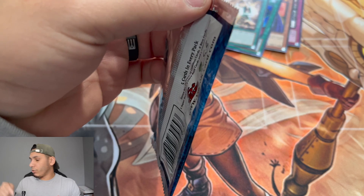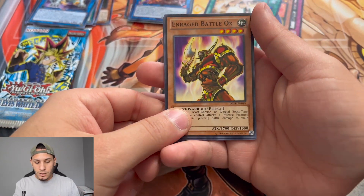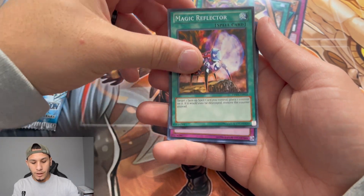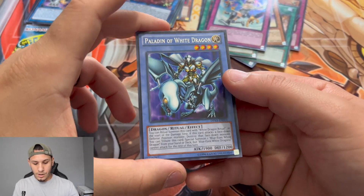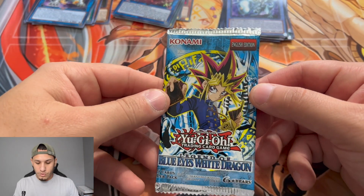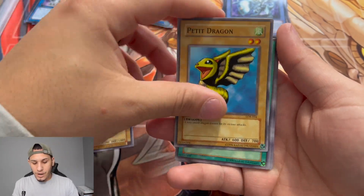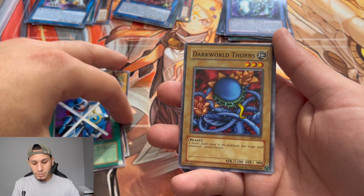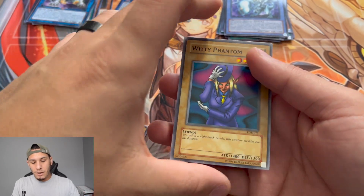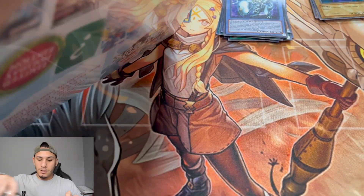Now the Duelist Pack Kaiba: Battle Ox, Ring of Defense, Magic Reflector, and Return from the Different Dimension. Then the LOB pack: Lesser Dragon, Petite Dragon, Silver Bow and Arrow — bunch of vanilla cards not good in this meta — Stop Defense, Dark World Thorns, Ray of Temperature, Jami, and Witty Phantom. Nothing too crazy there.